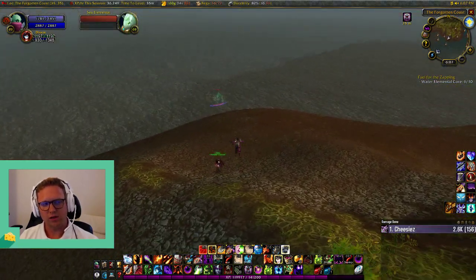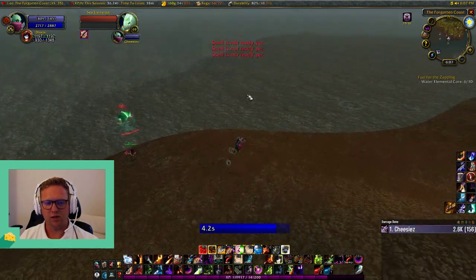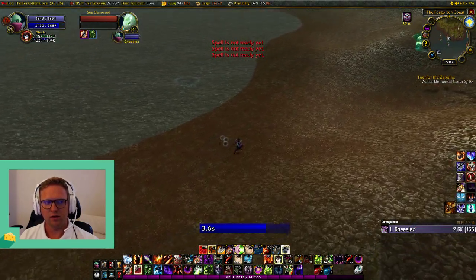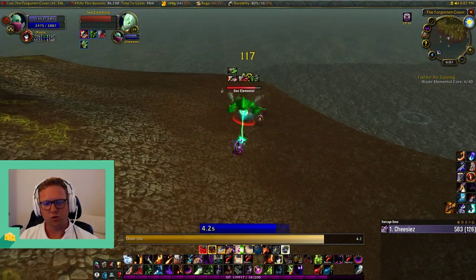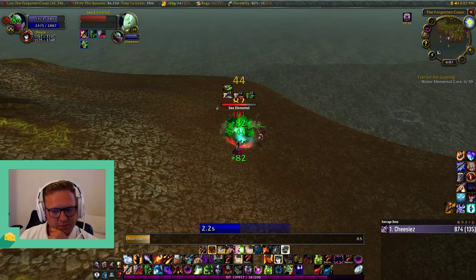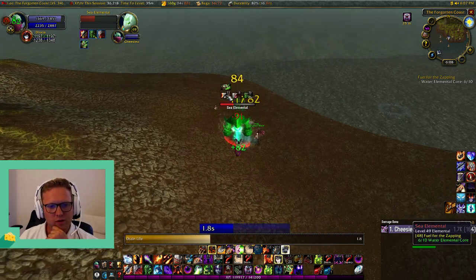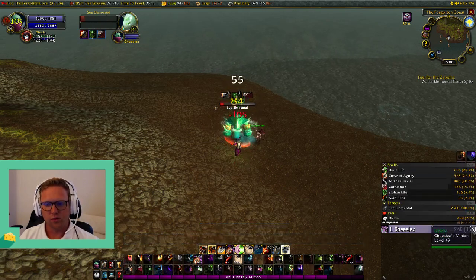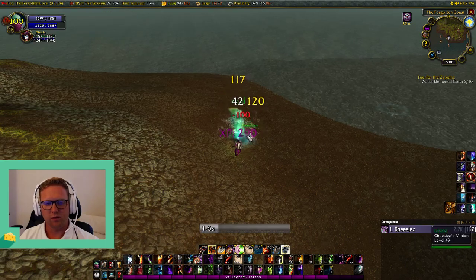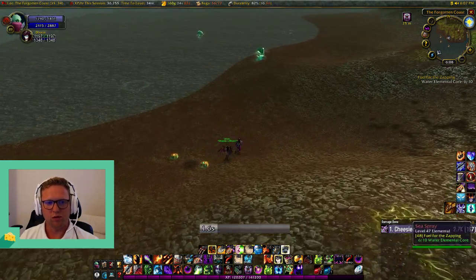That last pull was with Immolate — it did take a bit of damage, but that was a pretty good one. 156 DPS on the last pull. Now doing the kiting rotation — it's a pretty fast kill. Life Tap and Drain Life. This was with Curse of Agony into Siphon Life into Corruption, and I'm doing a bit more DPS. My kill time might have been a bit slower, but I'm pretty much about the same.